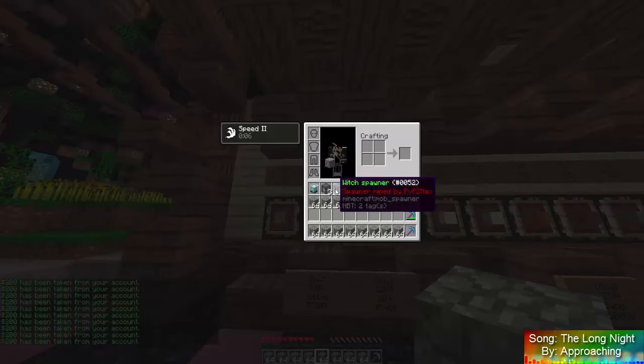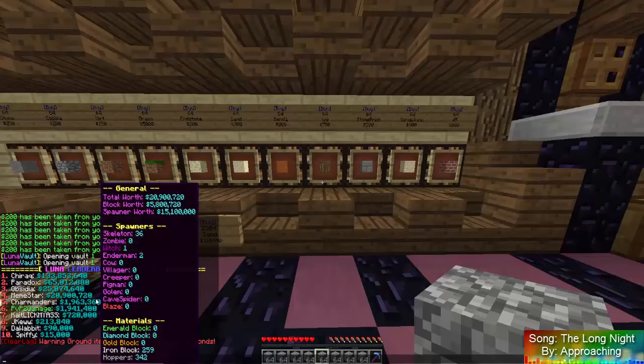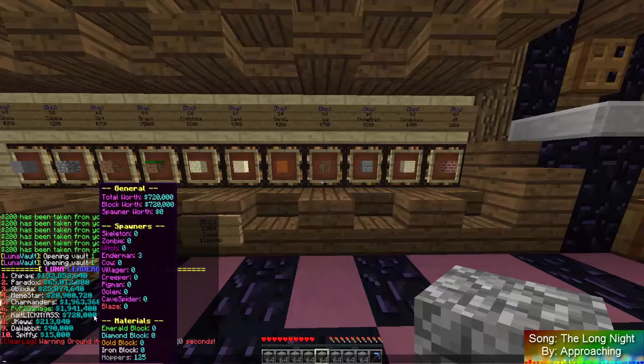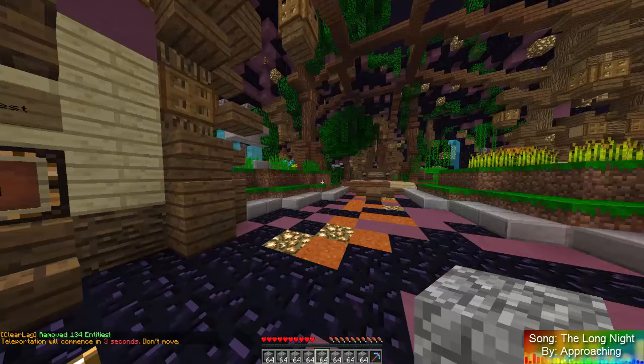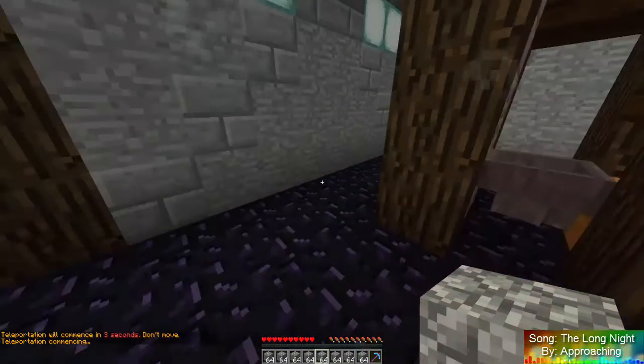We have three enderman spawners, a witch spawner, and fourteen blazes. For some reason it's glitching out — home blaze. But we're gonna place all forty of our blazes, get those going, then we're gonna grind back up to what we need.